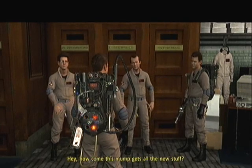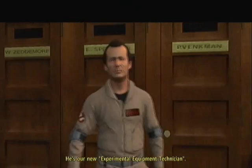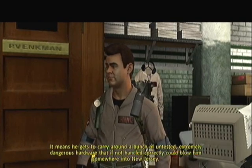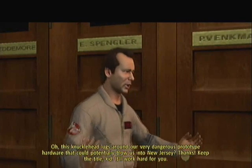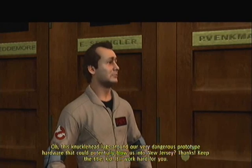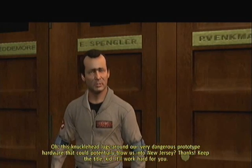Hey, how come this guy gets all the new stuff? He's our new experimental equipment technician. He gets a cool title, too? It means he gets to carry around a bunch of untested, extremely dangerous hardware that, if not handled correctly, could blow him somewhere into New Jersey. This knucklehead lugs around our very dangerous prototype hardware that could potentially blow us into New Jersey. Keep the title, kid — it'll work hard for you.